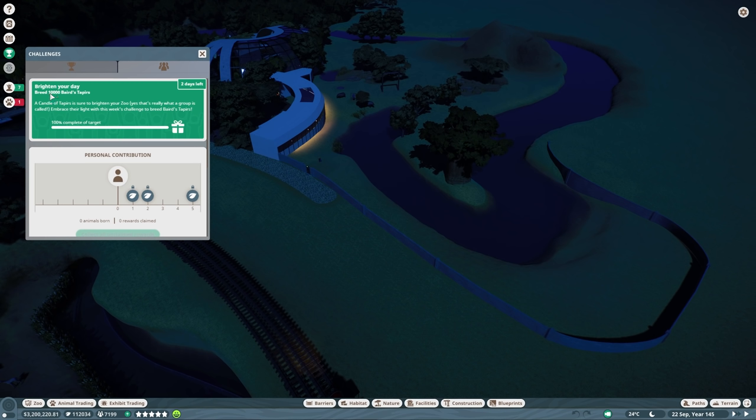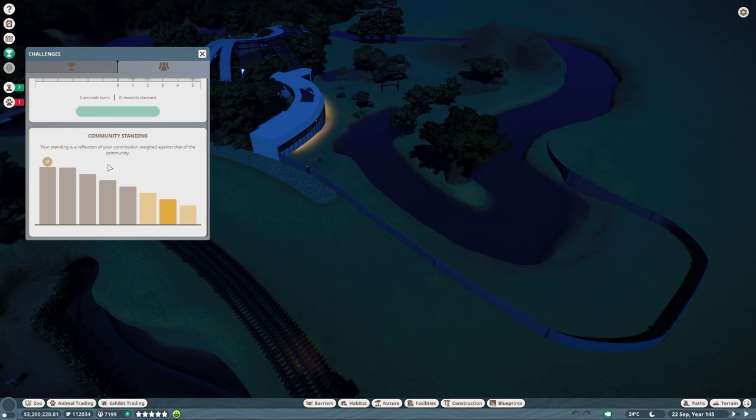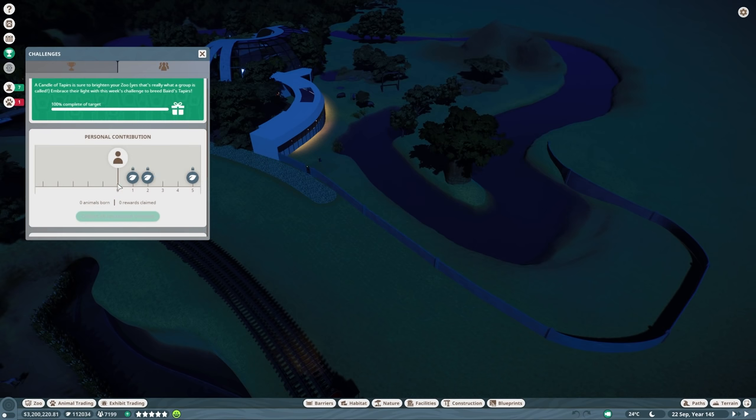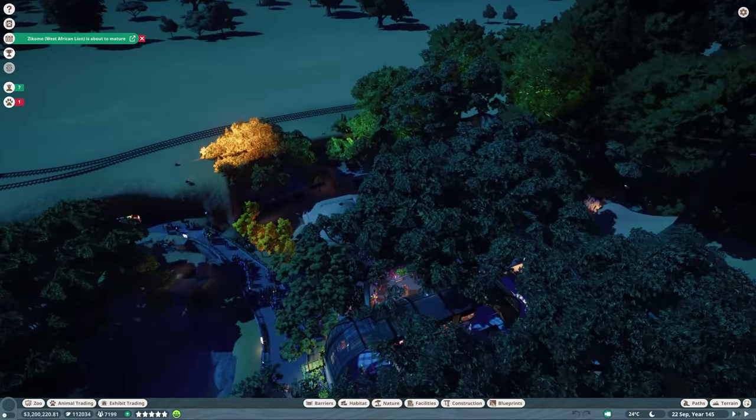The target is to breed 10,000 Baird's Tapirs and it's already been achieved, which is great. A candle of tapirs is sure to brighten your zoo — yes, that's really what a group is called. It's amazing. 'Embrace their light with this week's challenge to breed Baird's Tapirs.' That is something I was hoping to participate in. If we're lucky, when we hit play after the time lapse, we'll be able to contribute at least one, if not a couple. But we only have this one session to accomplish what we can.